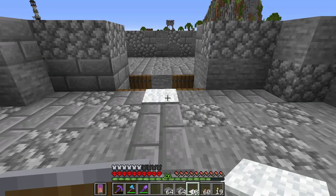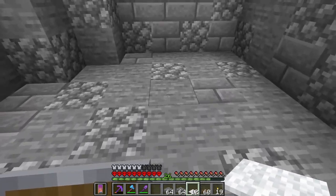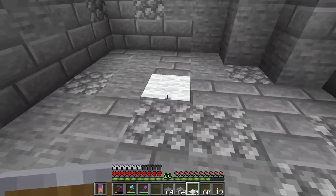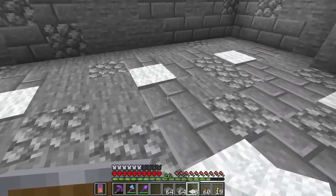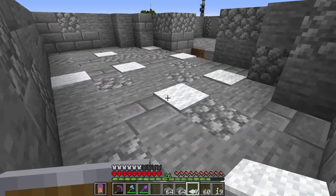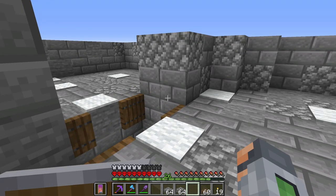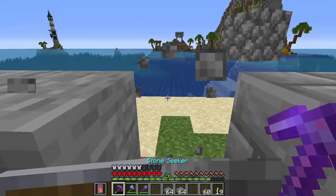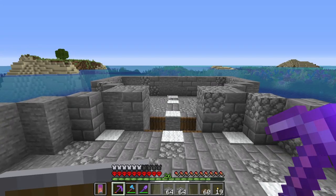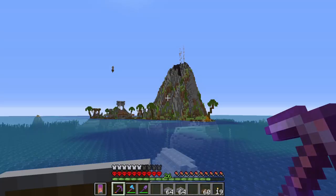Once we've dug that down, I'll grab some trapdoors - put two and two here, two and two on this side. Now we gotta place some carpets down, but first I'm going to replace the floor here with cobbles and stones - we probably won't see it but I'll know it's there. From here we lay carpets: one here in front between the two trapdoors, count by two, put one here, count by two this way, one here on this corner.